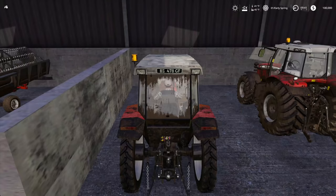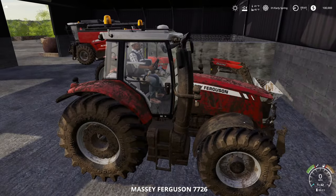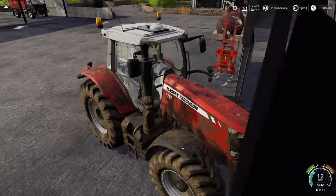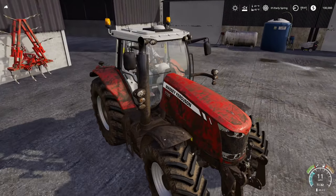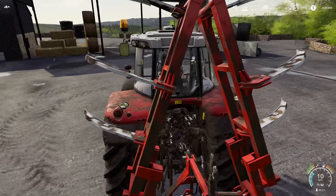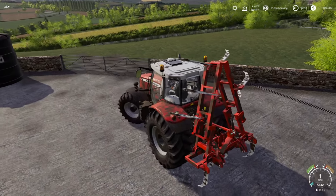We are going to plow up through here and over here, so we're going to end up with four fields total — two of which I'm going to have to do everything myself without cheating. I did go for the all-wheel drive version of the Massey 3000; I was tempted by the two-wheel drive but decided to go with something nice and easy. I'm using the American Midwest Seasons Geo because I always do.